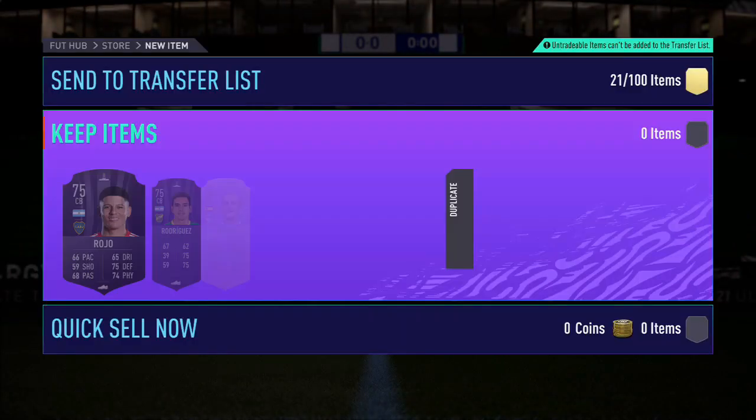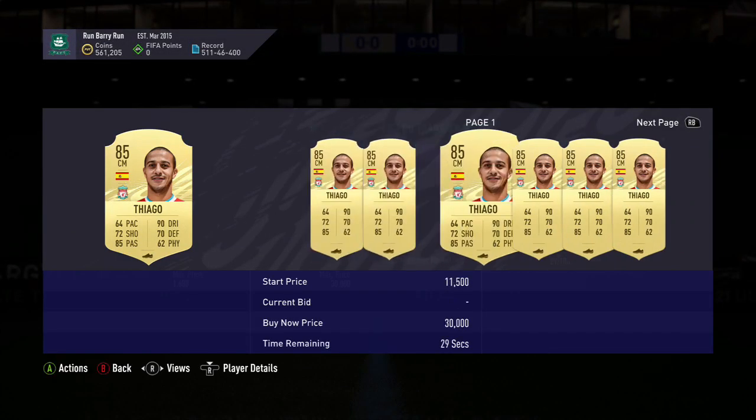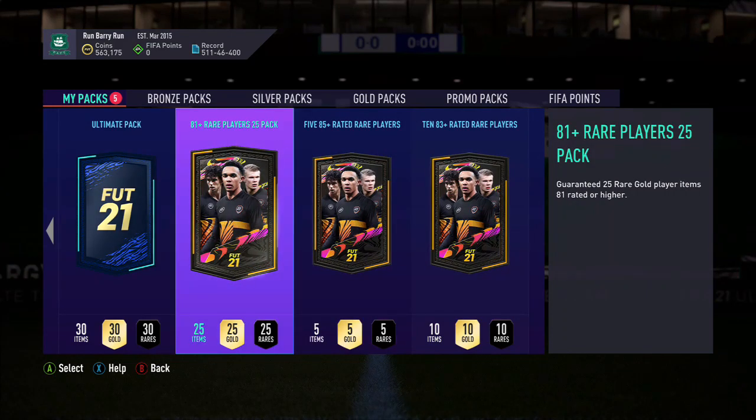One of the EFL ones I haven't got, sorry. We got a Thiago and a him, oh another him in it - it's Brown and him in there. Any of them? It's alright. 81-plus, 25k - this is from the icon spot.